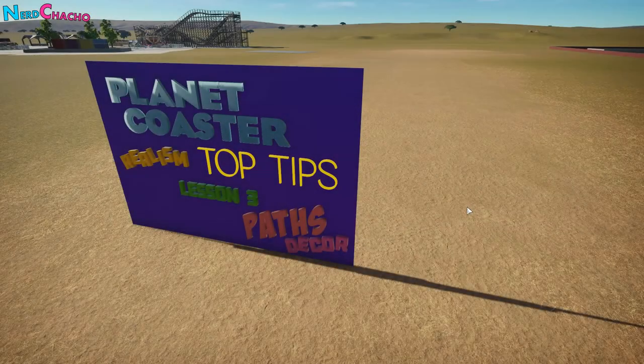Hey everybody, how's it going? Welcome to lesson number three of our Planet Coaster Realism Top Tips series. Thank you so much for coming along today. In the last episode we were talking all about the functionality of plazas, starting to lay those down and making them look a little bit real by decorating them. In this episode we're going to take those plazas and add the level of decoration you'd expect to find in a realistic plaza, stripping out functionality content to focus on making it look pretty.